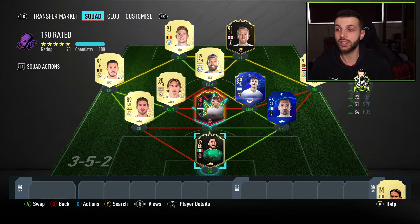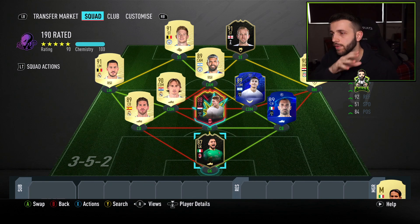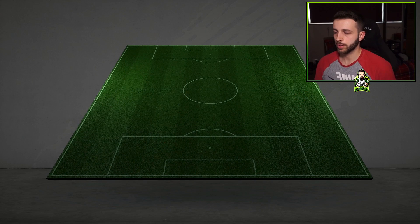Let's see how this team actually performs. I have no idea about the chem styles and I don't really care — I just bought the cheapest on the market. It'll be interesting because usually the cheapest highest-rated squads are terrible because they have players like Busquets. But I think this team could actually work.